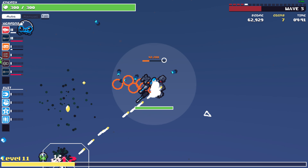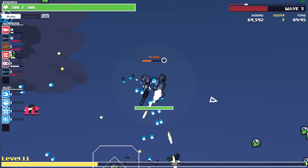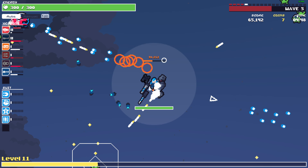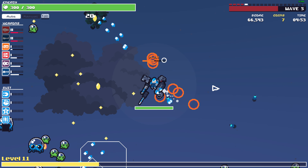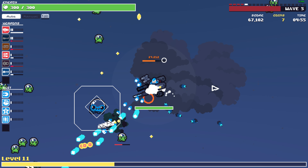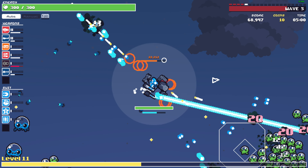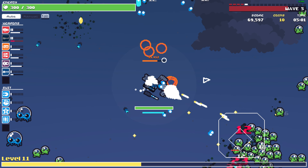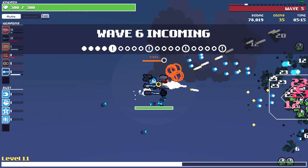I need the blaster. Drop the big XP and the coins. That's for the meta progression — that's why we need the coins.